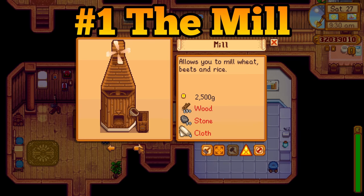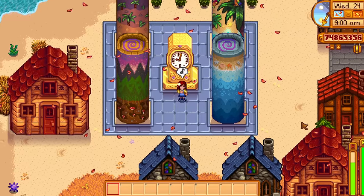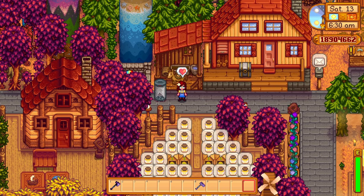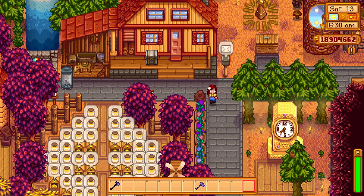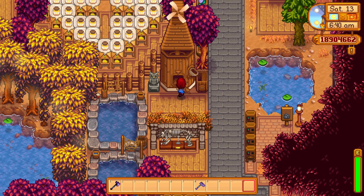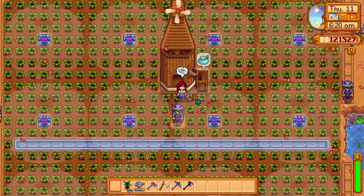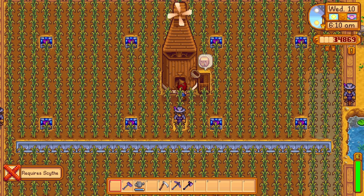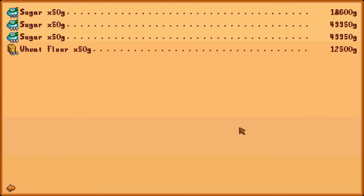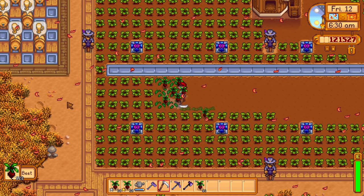There are tons of buildings in Stardew Valley. Most of them are great, like barns, sheds, and obelisks. But not all buildings are that great. Like the mill, for example — the mill is one of those buildings that has only one use: it just kind of looks nice on your farm. Other than that, it doesn't really have any other uses. Sure, it could turn wheat into flour, beets into sugar, and unmilled rice into regular rice. But all of those sell for basically nothing, and in some cases, processing your crops into these processed goods will result in a lower selling price.